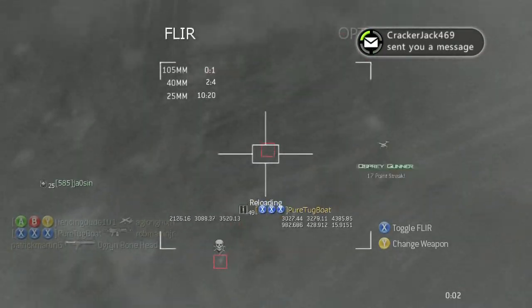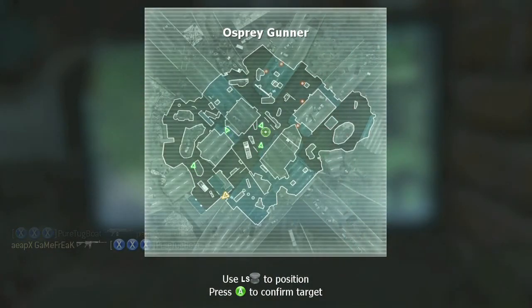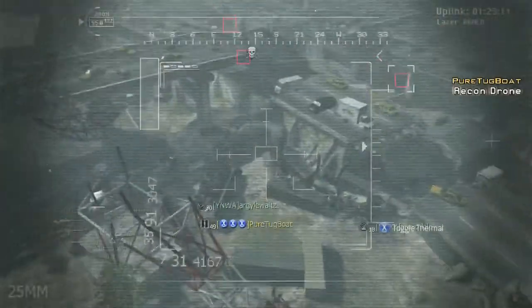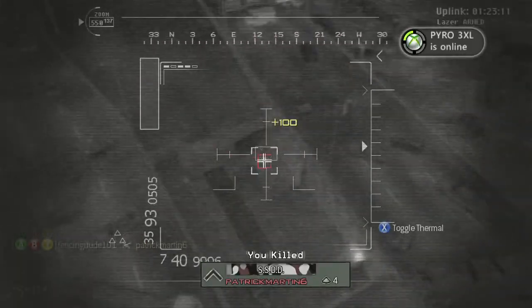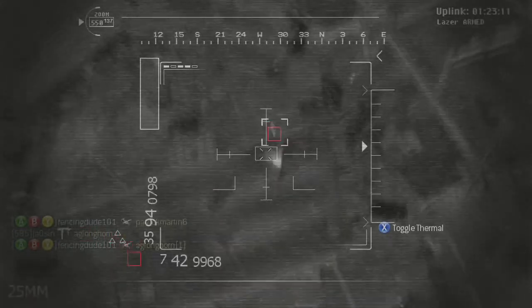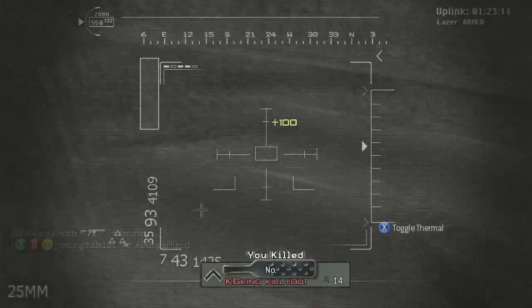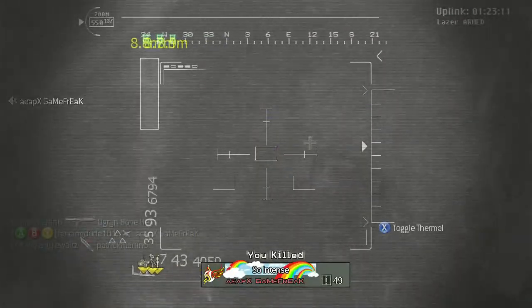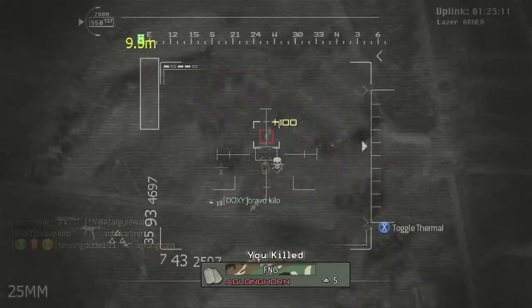There's my Osprey Gunner — pretty nice, an 17-killstreak. Now I get to call it out. Just keep switching the gun back and forth so you don't have to worry about reloading. The Osprey Gunner actually hovers in a specific area, which is nice instead of always going toward a spawn. I switched to thermal vision again by pressing X — it's a little weird to control but it goes to where it's easiest to kill people. It shoots pretty slowly, but I can get into the corners and there we go. I love this killstreak.